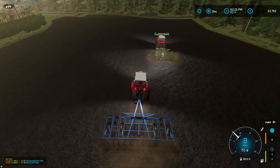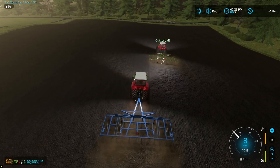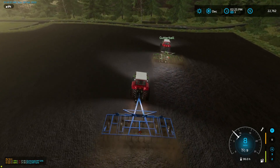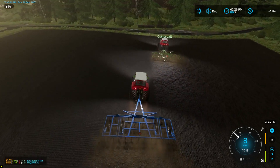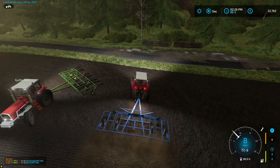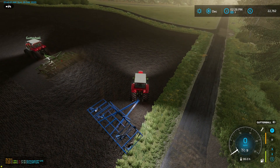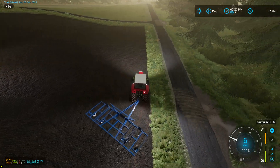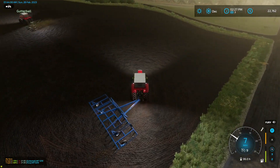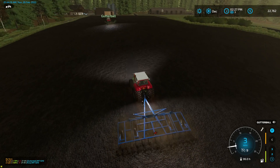We can still upgrade — we can go from 210 to 250 and see if that makes a big difference before jumping to 300. I've got to move the manure spreaders out — let me put the cultivator over here. I need to start liming since we're running out of time. I only have 6,800 of lime — hope it's enough to do this field. This lime spreader pulls really nicely because it's only a lime spreader.